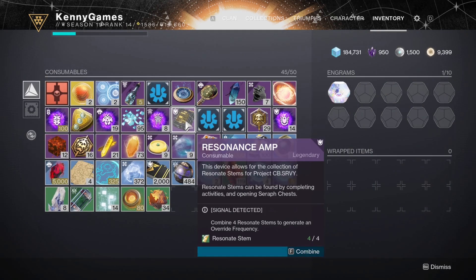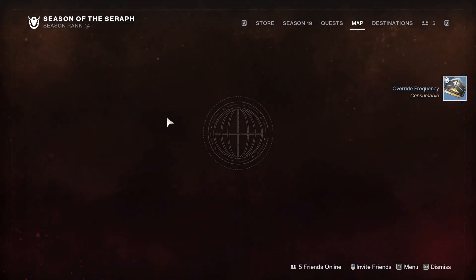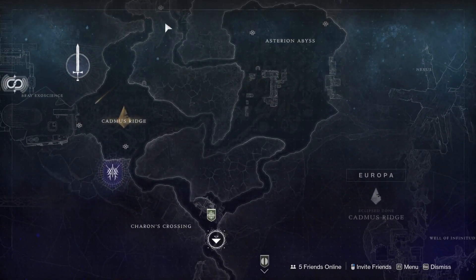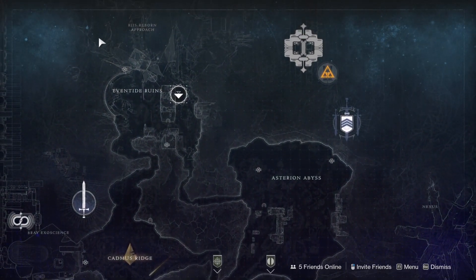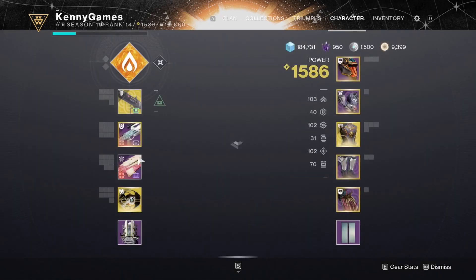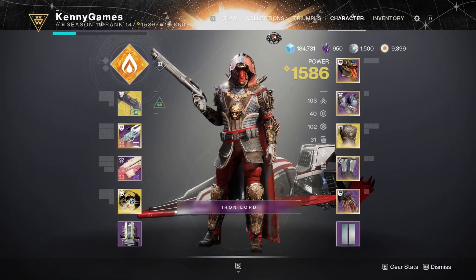So if I combine another set of stems - Europa, Eventide Cliff Refuge. So I'd then go to Europa, Eventide, which is over here, and it'll be somewhere around this area. Let's actually fly to it and try to figure out where it is. I got a red box from the last one though, which I'm quite happy with.